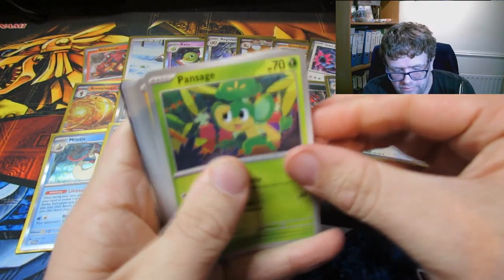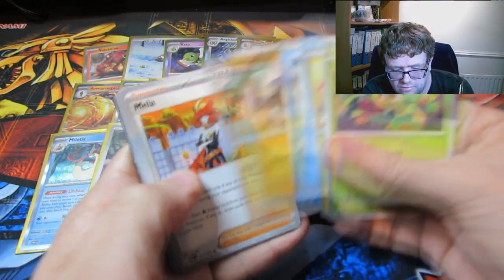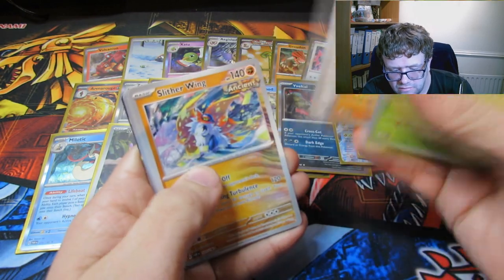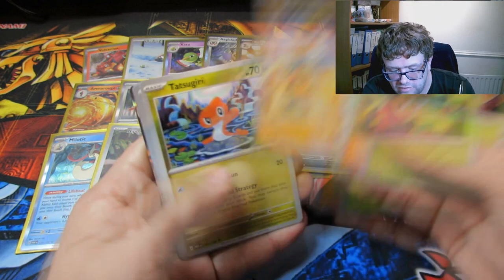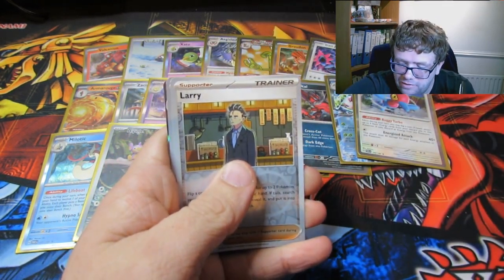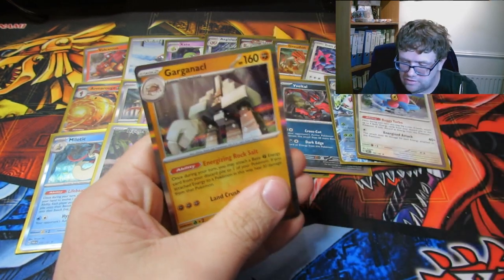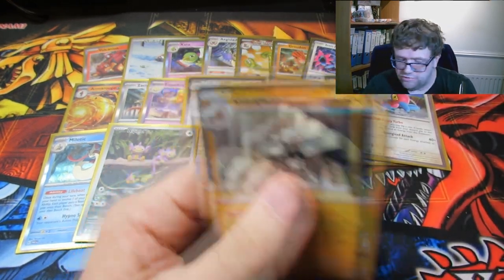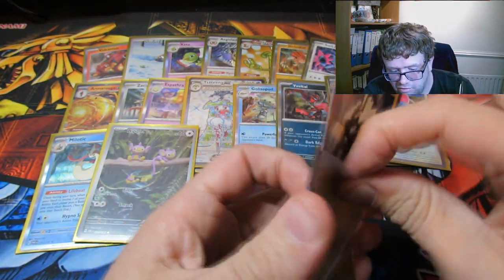A few packs left. Pansage, a Minior, a Snorunt, a Klawf, a Miele — that is the one you want the Illustrator Rare of — a Slitherwing, Tatsugiri, a Larry — there's the boy, there's the man. A Parasol Lady — that is also one of the most expensive cards in the set, it's an Illustrator Rare as well, don't know why, it just is. And a Garganacl.